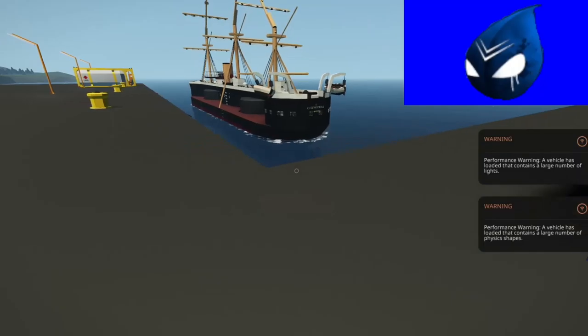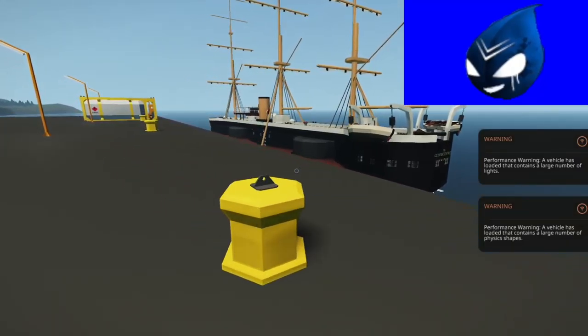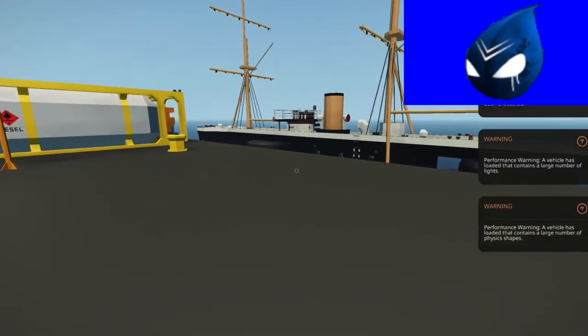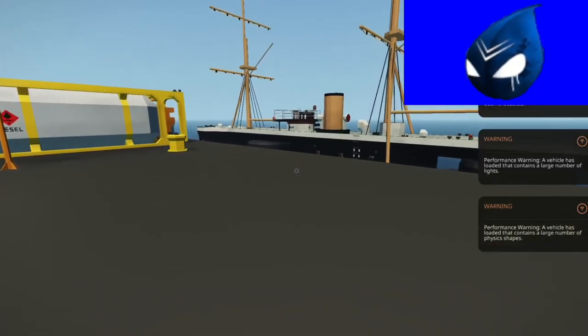Today we're going to be looking at a Stormworks ship called HMS Commodore by GB Danny. I didn't read the history behind the ship at all, but from what it looks like, it's a warship.